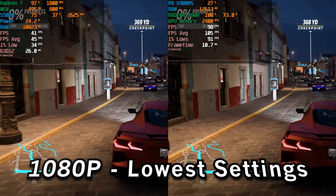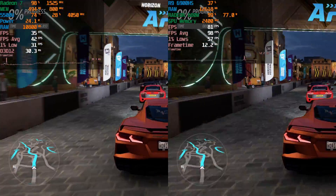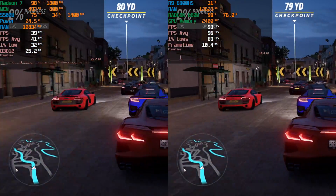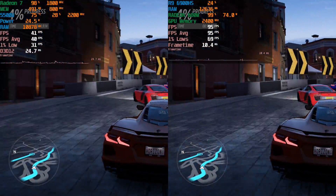Hey there guys, today we're taking a look at a comparison between the Ryzen 9 6900HS and the Ryzen 5 5500U, both running Forza Horizon 5. The game is currently running the built-in benchmark at 1080p with the very low preset.